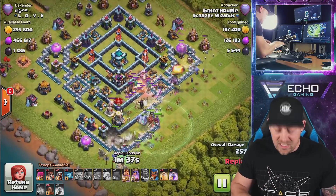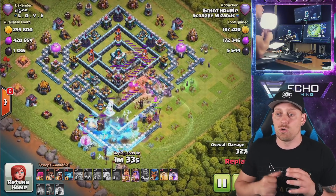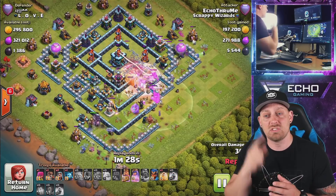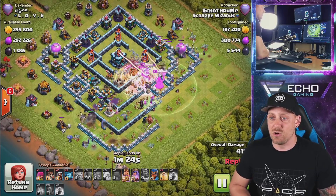Rage up those bowlers when all ten of them are going into the core of the base and they will go ham. Inside of the wrecker I've put three valkyries, one yeti, and just a couple of goblins to fill up the other bit of space.